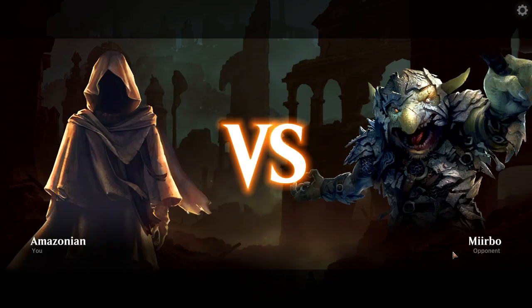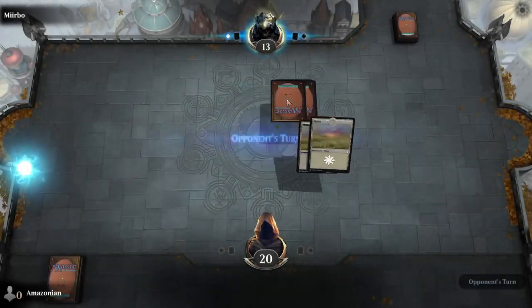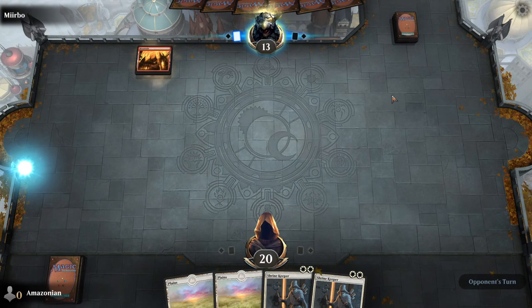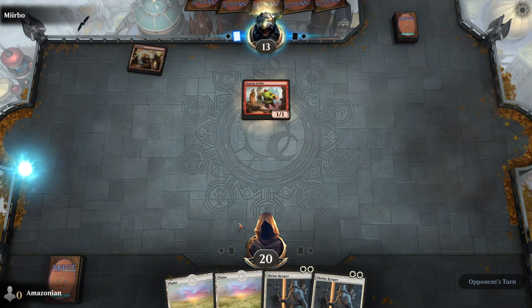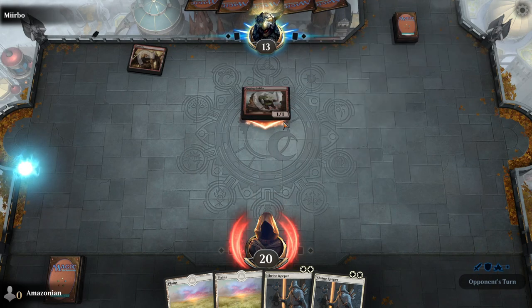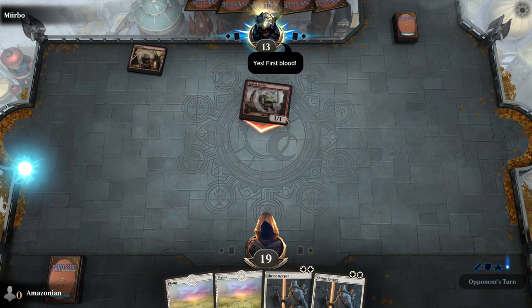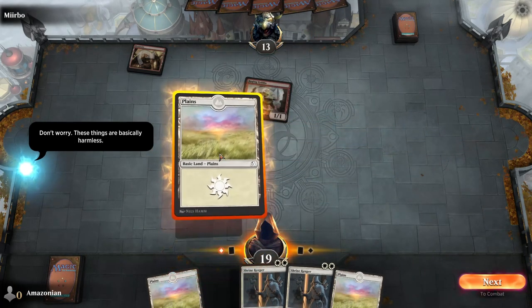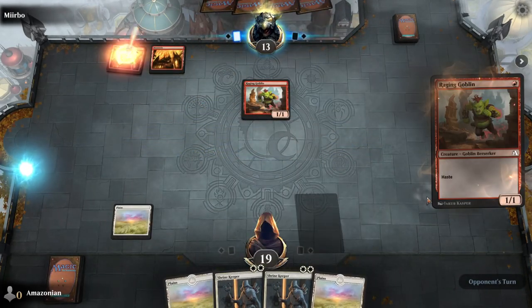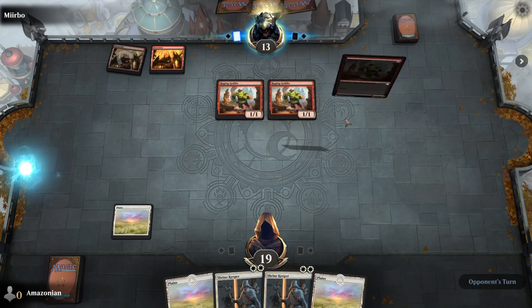Your next opponent is Mirbo the Goblin. Our opponent's deck is going to be playing lots of small creatures, which will be hard for us to contend with. We're going to be doing a lot of blocking at the start of this game. Mirbo leads by playing Raging Goblin, which has an ability called Haste — meaning it can attack the turn that it's played. On your turn, play a Plains. You don't have any spells you can cast, so it's going to go back to Mirbo's turn.